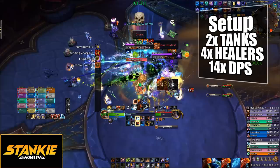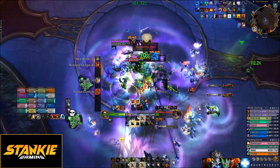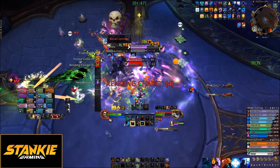Setup wise: 2 tanks, 4 healers, and 14 DPS. A big portion of this fight is 2-target cleave with the occasional 2-5 extra adds spawning from the Unstable Essence mechanic, so builds and specs that favor that. You also want to bring 2 priests if possible — at least 1 is mandatory and 2 makes it a lot easier. Evokers can also remove bleed stacks, which is huge for this fight, not mandatory but great if you have one.